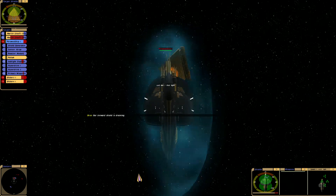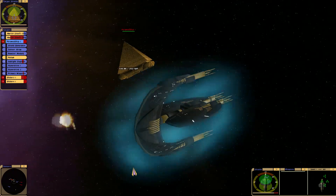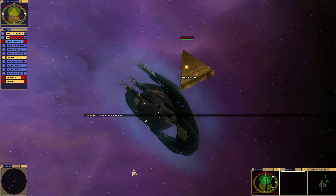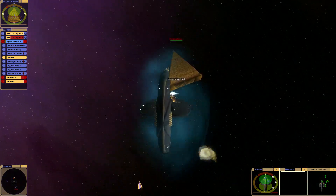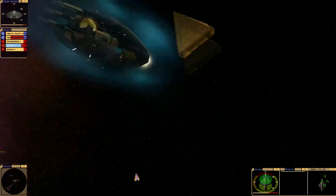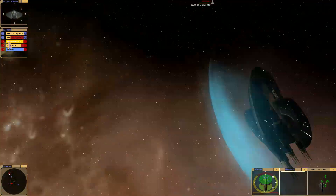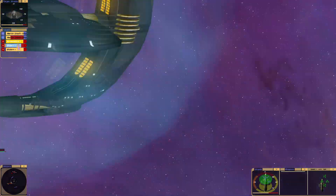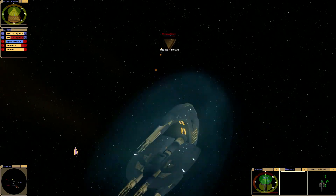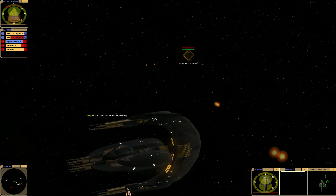Our forward shield is draining. Front shield is getting battered, port shield draining, Captain. Shields are at 75%. Yeah, I expected their pace is really slow - they won't be in battle. There will only be two. Their aft shield is draining.